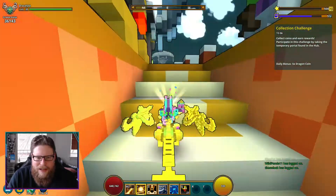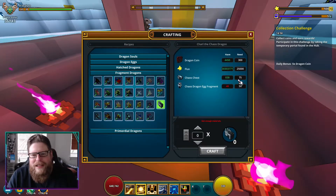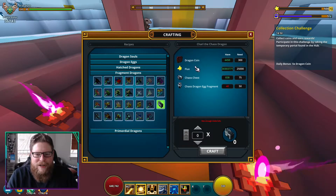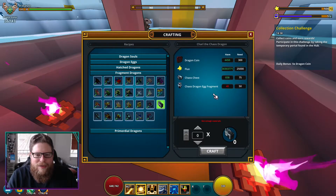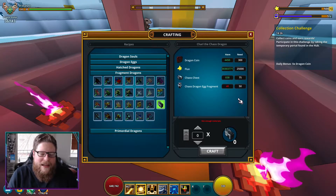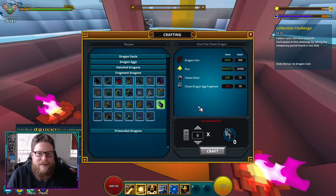Beyond the fragments, crafting this dragon also costs 75 cash chests, which you get randomly out in the world or by doing dungeons. There's also Flux — which is self-explanatory — Dragon Coins as usual, and 50 of something else I'm still missing. I'm actually recording this on a Friday and I'll be getting my last 10 fragments soon to craft this dragon. It's every other weekend — Friday to Sunday — and I post on the Discord when the NPC is up.